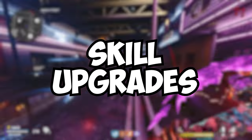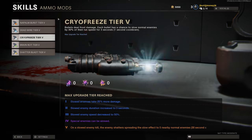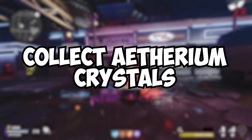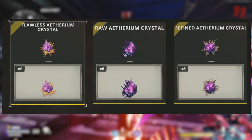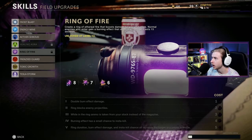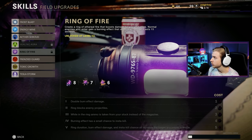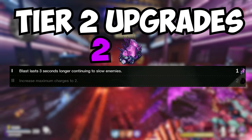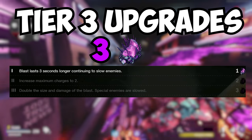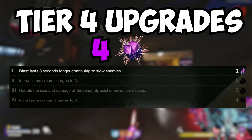Now let's get into upgrades. Upgrades are added boosts and benefits to weapon classes, field upgrades, perks, and ammo mods. To upgrade, you need to collect Ethereum Crystals — there are three kinds: raw, refined, and flawless. The first three tiers take raw crystals, and the amount needed corresponds to the tier: tier 1 takes 1 raw crystal, tier 2 takes 2, tier 3 takes 3. Tier 4 takes 4 refined crystals.